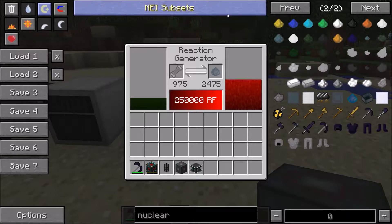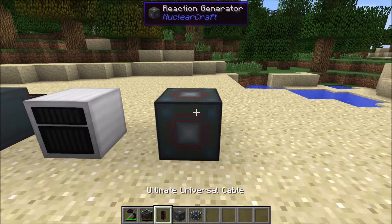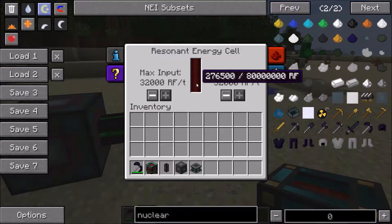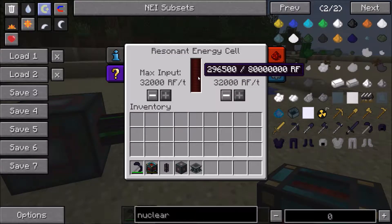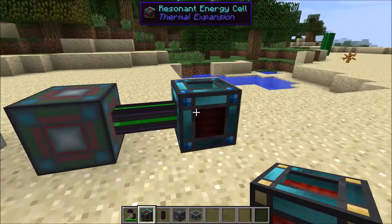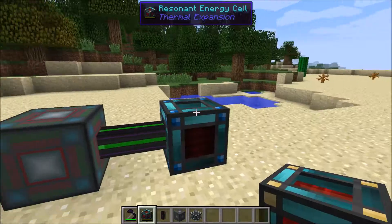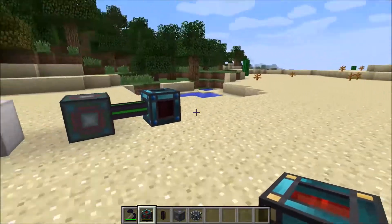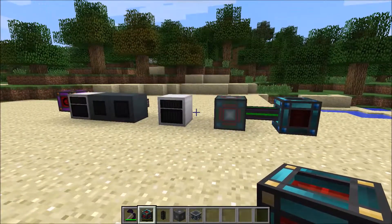Now that's been fixed so that it always produces 500 RF per tick. You can just stick something next to it like this, and you can get 500 RF per tick out of it. It's definitely not the best way to use this fuel — it's the least efficient way. It's definitely better to use a fission reactor, and you also need a universal reactor as well. So that's the bug fix for the reaction generator.